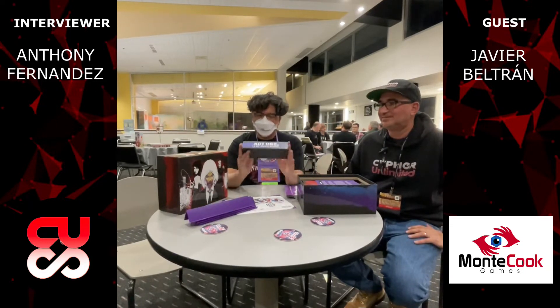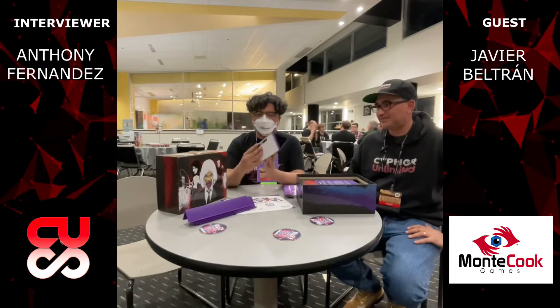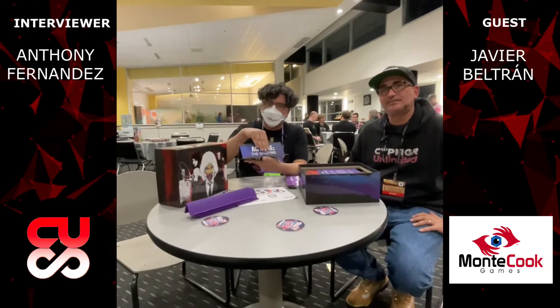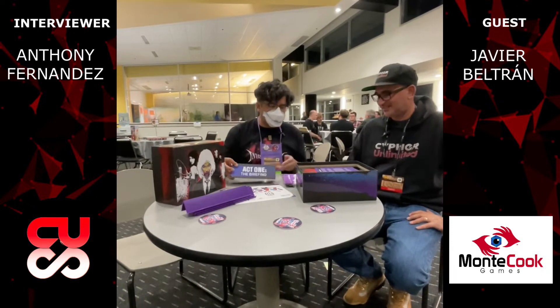And of course you've got your little tent card for the different acts. This starts off with act one, but as you move through the different acts you place the act two card and the act three card on top.